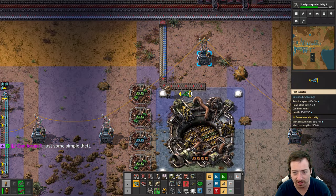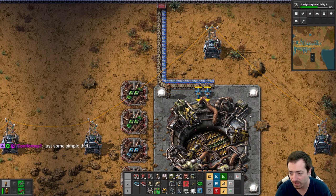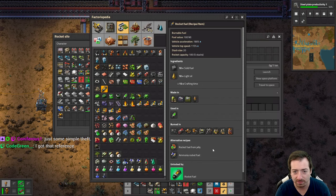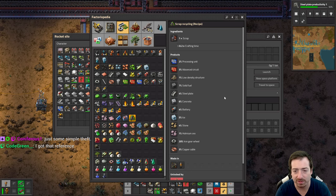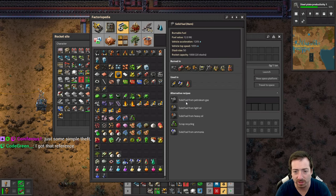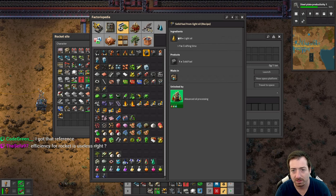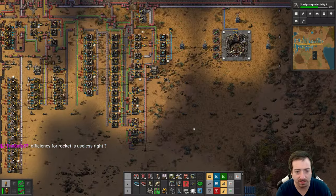Our yellow science line. And then we just need rocket fuel. So rocket fuel — how do we make rocket fuel? Solid fuel, light oil. Solid fuel is still made with 20 oil, 10 loyal, or 20 petrol. Okay, so loyal is still the best. So we need a bunch of chem plants to make rocket fuel. Let's go do that.